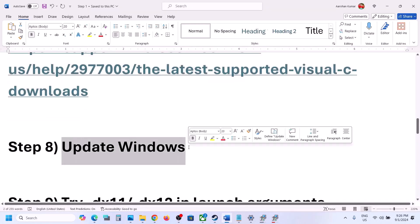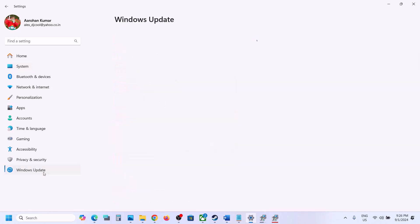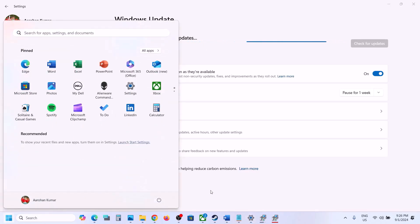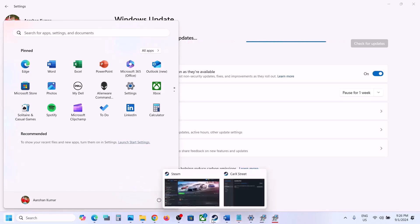The next step is to update Windows to the latest version. Go to Windows Update or Update and Security, then click Check for Updates. Once all updates are installed, restart your computer and then check the game again.